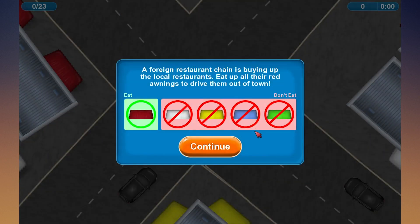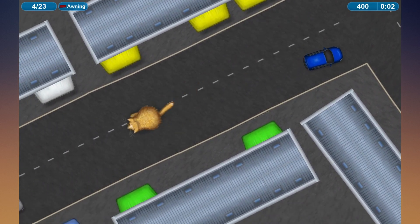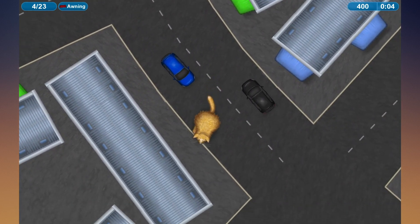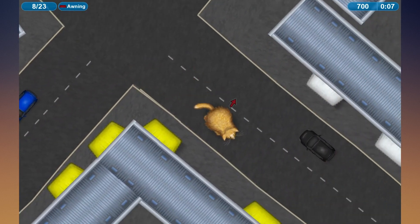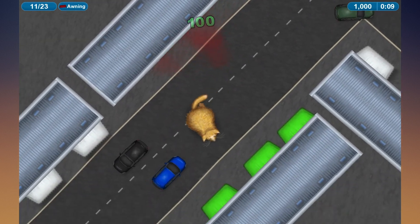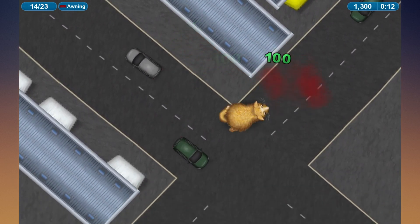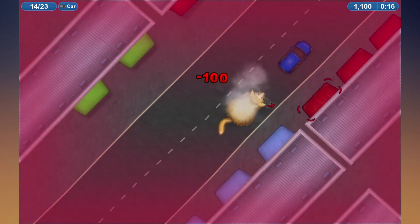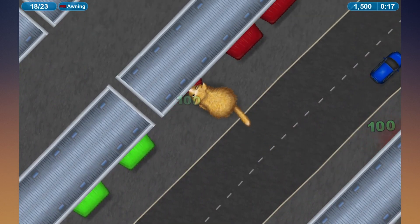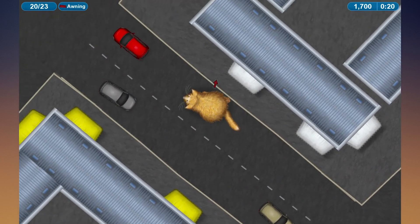I'm just chewing through the levels right now. A foreign restaurant chain is buying all the local restaurants - all their rates need to drive them out. I'm meant to avoid eating the cars - that makes it a lot harder. There's a red car but that's not a red awning. We need three more. I'm sticking to the right. It's impossible - there's no way you can do that. Two and a half stars, it's alright.